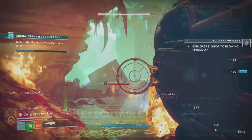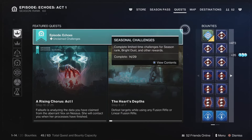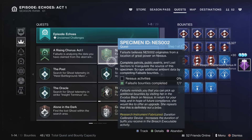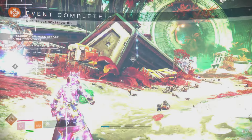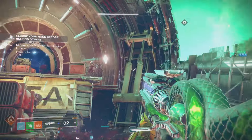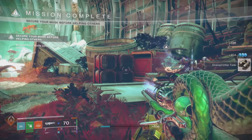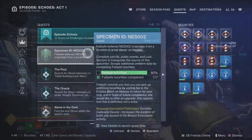For me, I went into the Arena Breach Executable, just because there's a ton of enemies over there and you can get a lot of these things done at the same time, including some of the bounties that require you to go inside that type of activity. Once you finish completing all of that, you can move on. Nessa's activities give you 20% for completing public events and 10% for completing activities. You just basically need to get that to 100% and then you're done with step number 1.